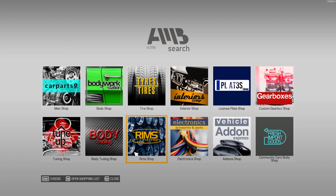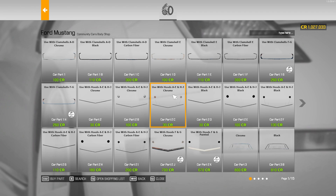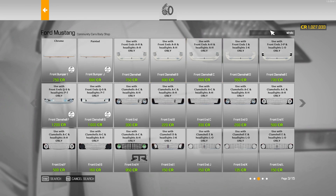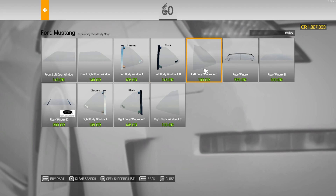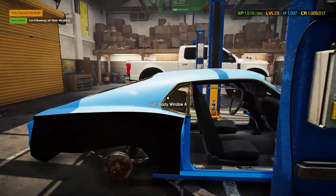I was able to repair everything — except for the windows. That's really nice though. Community car body shop. Wait, is that a '69? I think I have the '70, but let me get the louvers, rear window, body window A and B. I think we have chrome, so I'll do chrome — yeah, it does look like we have chrome.